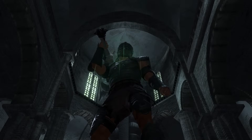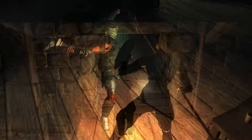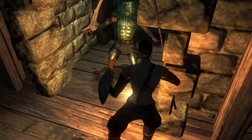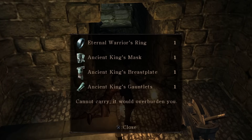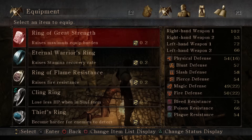Here we're going to challenge Old King Doran. A really easy cheese is to draw him back across the bridge and bait him to attack near the entrance of this room. He'll start trying to path back to the mausoleum, but you can simply push him. Keep pushing him all the way back to the shortcut and knock him down the tower. Doing so grants you the Eternal Warrior's Ring, which is essentially the Chloranthy Ring of Demon's Souls. You'll definitely want to equip this.